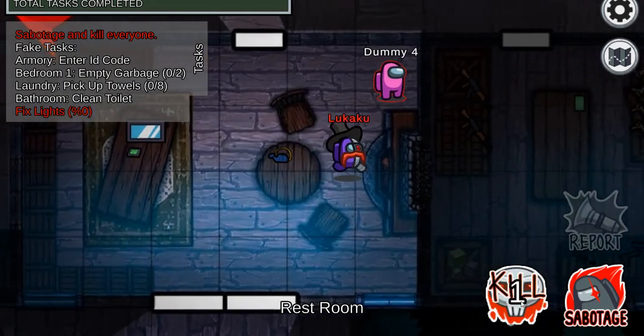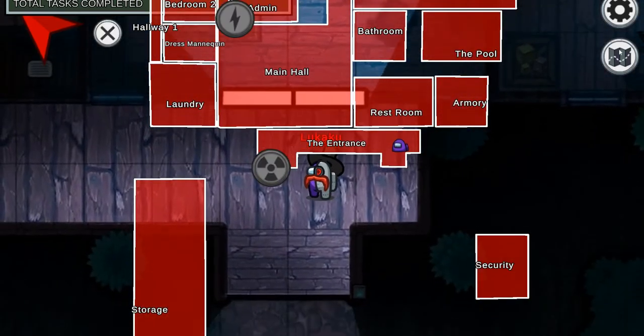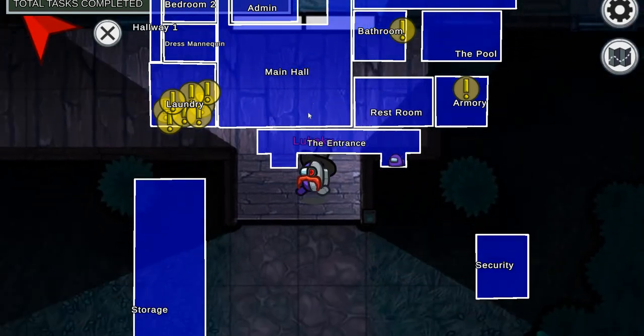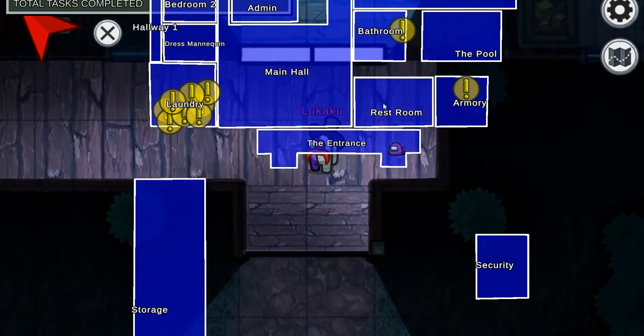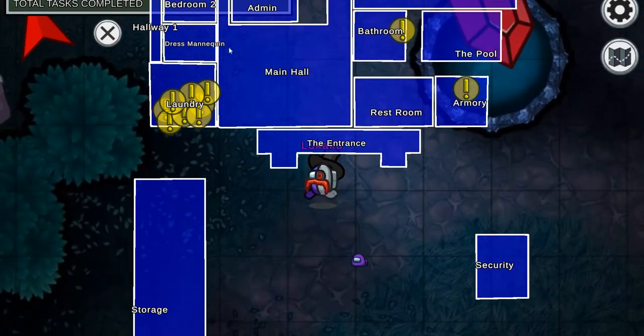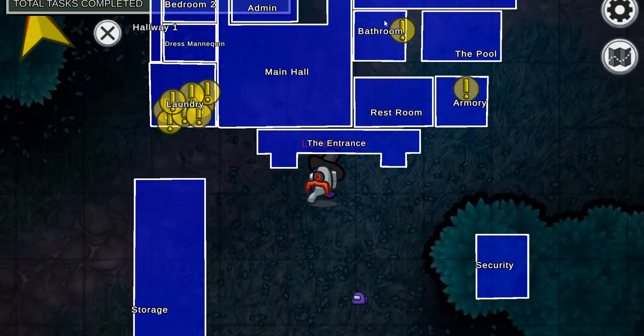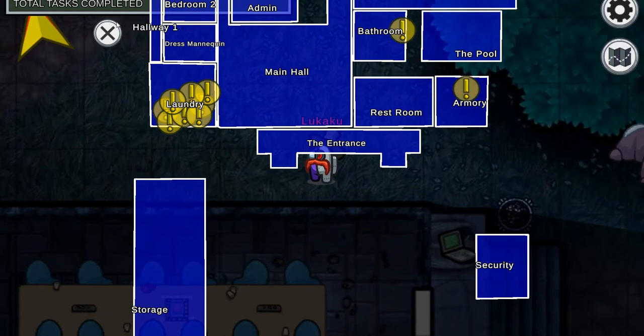I think the map looks very nice. I'm now in the entrance — there's a restroom, armory, main hall, laundry, storage, security, hallway, dress mannequin (that's not a task), the bedroom, admin, bathroom, and the pool.